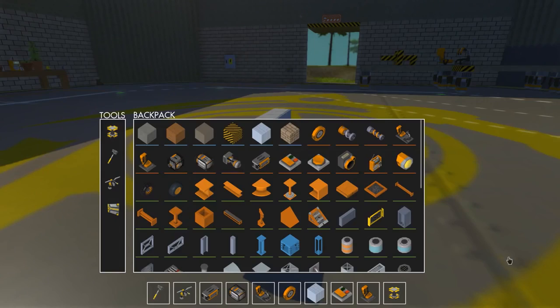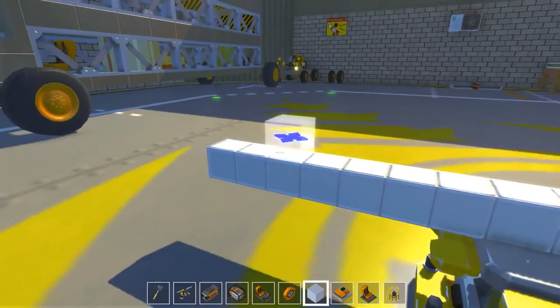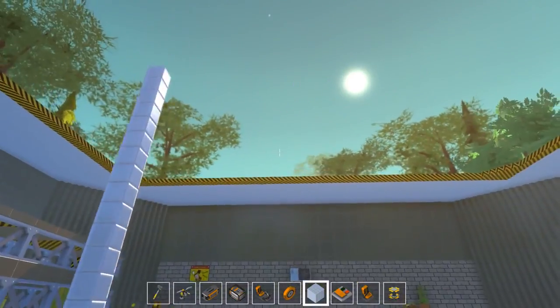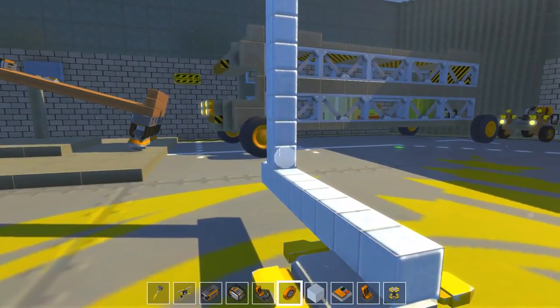I decided I'm going to build it out of tiles, because tiles are medium weight. I don't want it to be too light because I don't want it swinging all over the place, but I also don't want it too heavy because then it's going to go really slowly, and it'd be good to only have one engine on this.